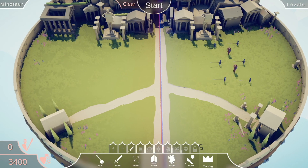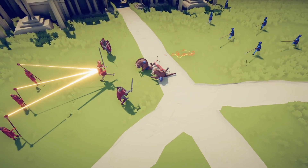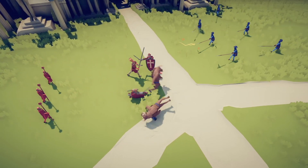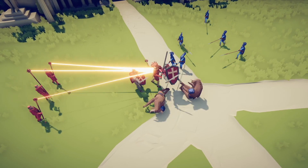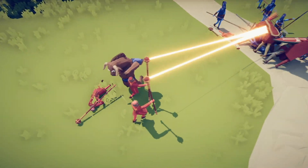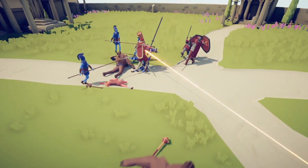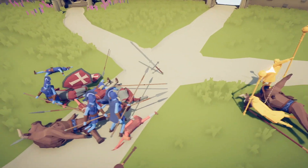We have 3400 points to battle some Minotaurs. Let's try out the king backed up by healers and knights. Here come the pokeboys with their long spears. Come on king, you can do this. Maybe. Oh no, my healers! They're getting trampled by the bullmen. And the king is down.